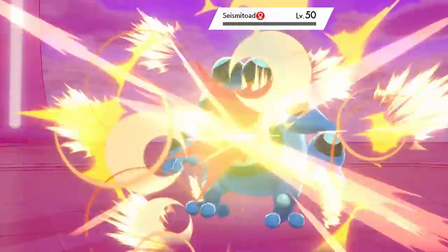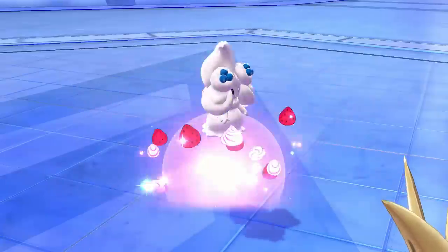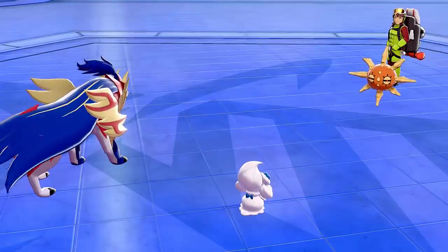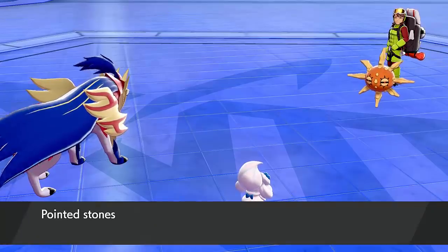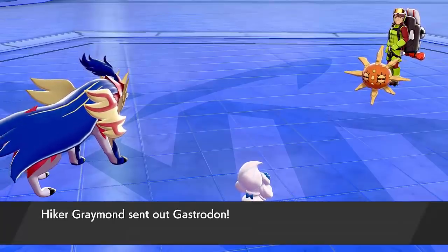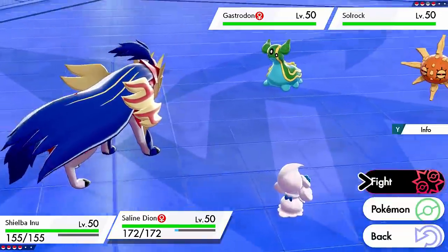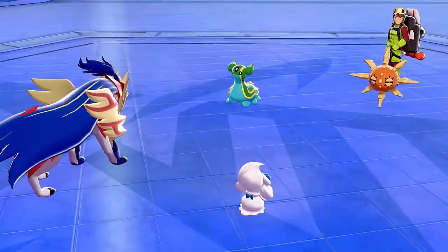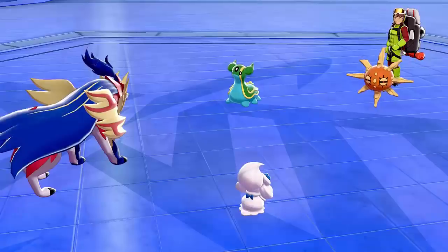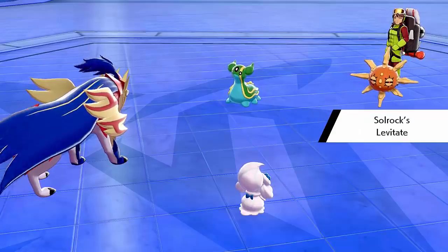That is really important to consider when you're constructing your teams. Alcremie isn't the fastest Pokemon, so it's likely that your attacker will be faster than it. If you want to ensure that your attacker gets that Decorate boost before it starts attacking, on the first turn you'll probably want to protect with your attacker and go for a Decorate with Alcremie, which will move after it. That means the next turn your attacker is ready to go with the attack boost and can just decimate the opponent.